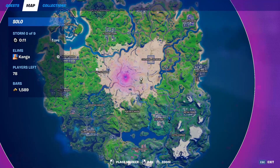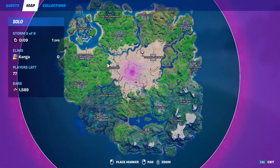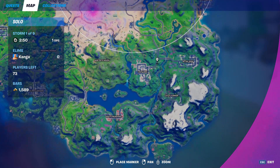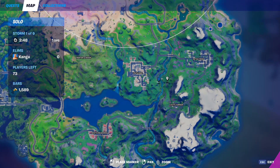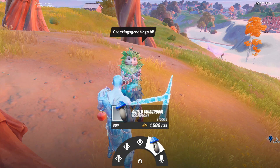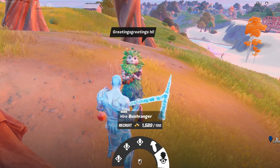The Bushranger NPC can be found west of Salty Towers. Alternatively he can spawn east of the orchard up on the hill, and he can also spawn east of Lazy Lake in Rapids Rest. He gives you three different quests, you can buy a mushroom for 39 gold, and you can also hire him.